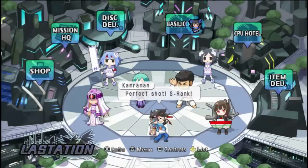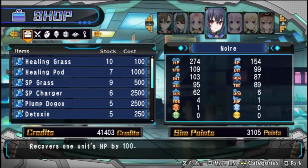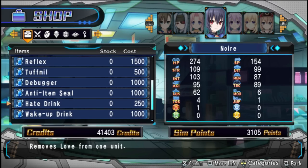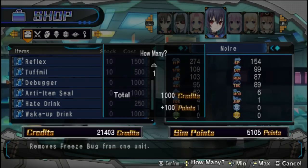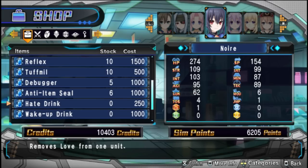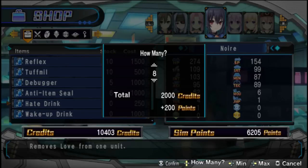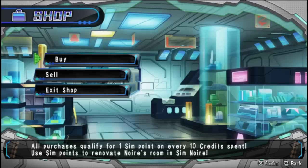By the way, you get a ton of credits in this game. So even if you have nothing to buy at the shop, just stock up on items that can remove status effects — because you still get Lily points for it. And there are a bunch of different status effects.